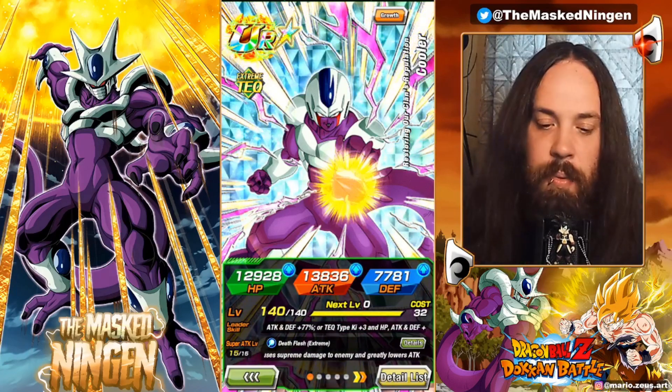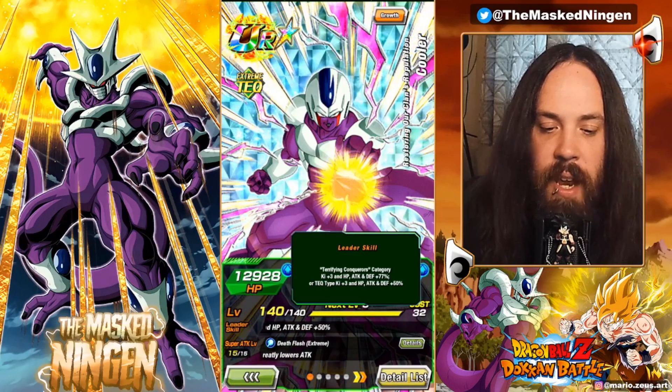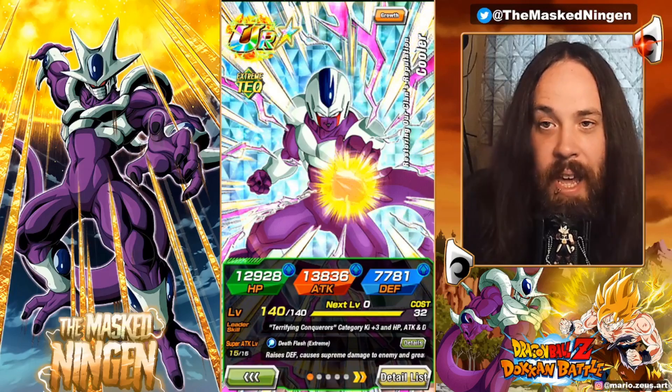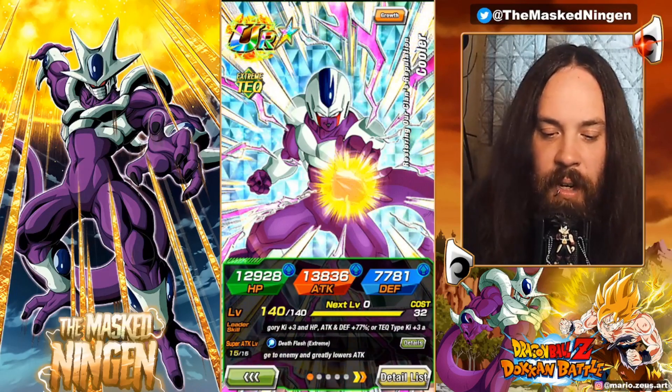We see he is on his 200% leader skill. He has a leader skill for Terrifying Conquerors for 77% or Tech types for 50%. Typical free-to-play EZA unit level — not going to be super useful if you're not free to play.